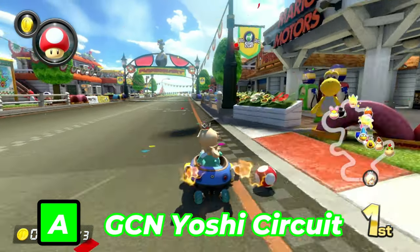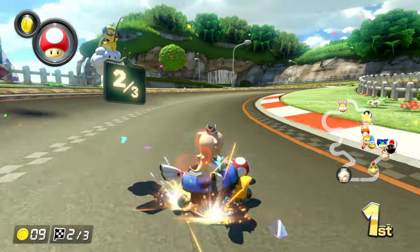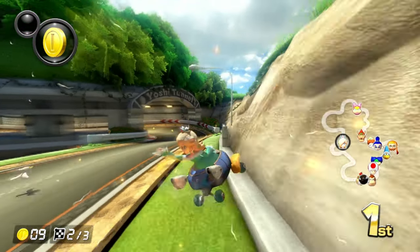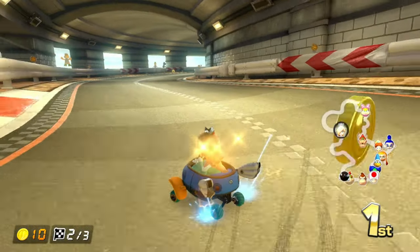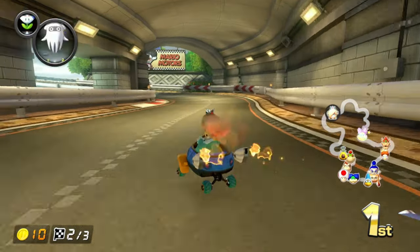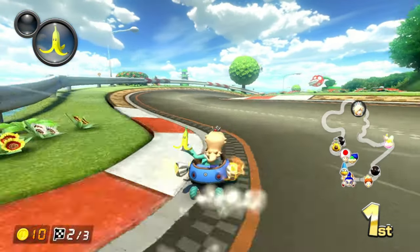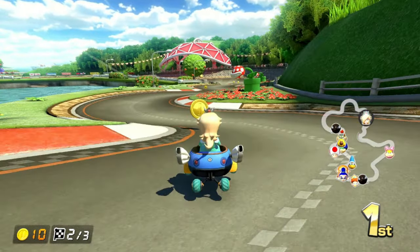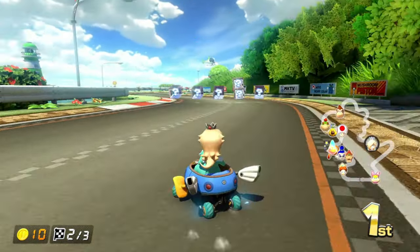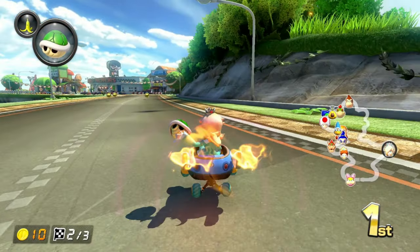Next up is GCN Yoshi's Circuit. It went from a plain basic track to a more revamped version. It's still in the shape of Yoshi, hence the name, but there's more to it now than in Double Dash and DS. First off, there is a Yoshi Town added in — those Yoshis needed a place to sleep. A waterfall was added in the shortcut before the tunnel, and the Piranha Plants are more menacing than ever. Overall, it's a fantastic revamp.